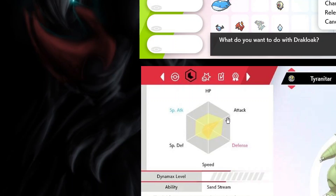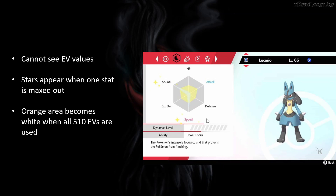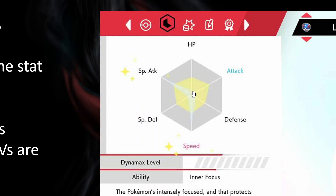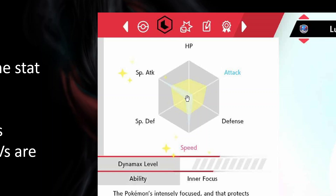You might wonder how many EVs a Pokémon has in a specific stat — the downside is you can't see the exact number, only that it's extending toward a stat. What the game does show you: when a stat is maxed out, it displays stars. This Lucario is maxed out in special attack and speed. Also, the orange area turns white when you've used all 510 EVs. Stars mean a stat is maxed out; white means all 510 EVs are spent. So you'll need to track how many EVs you've given each Pokémon yourself.